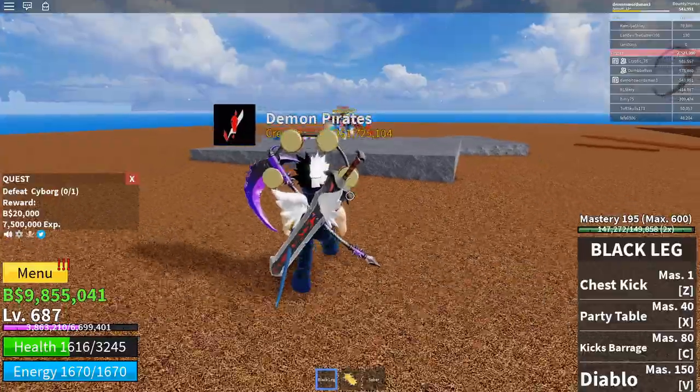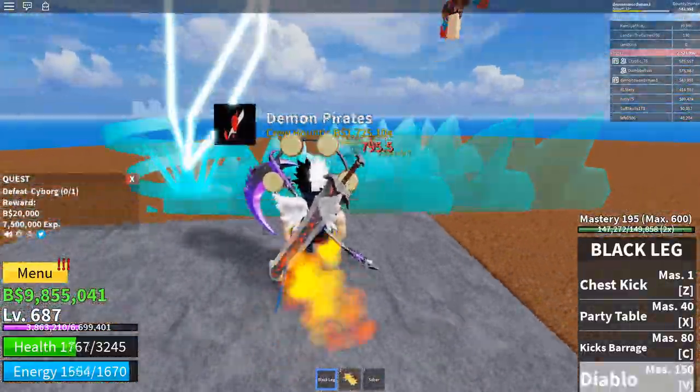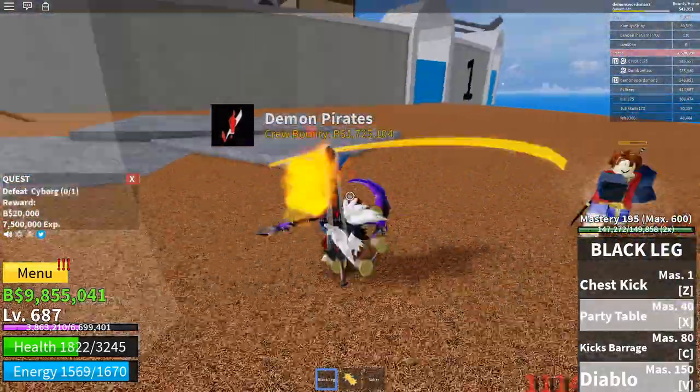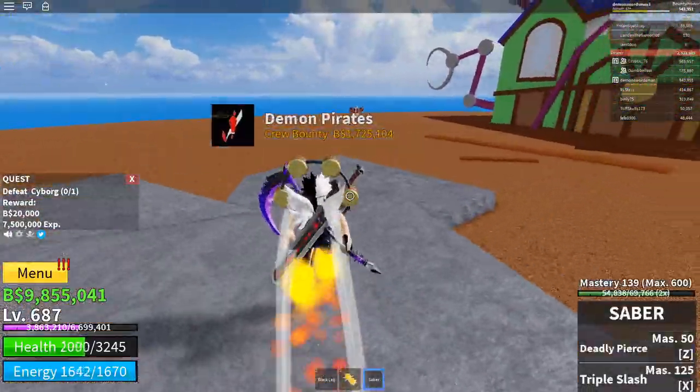Frankie is level 700, so Dumbbells just died again — Dumbbells in the chat, please. Just keep doing that, guys. All you have to do is keep luring him behind this rock like we are doing here.